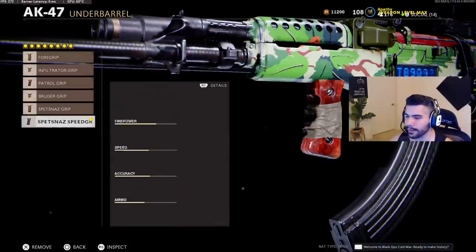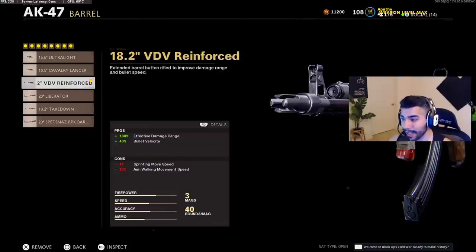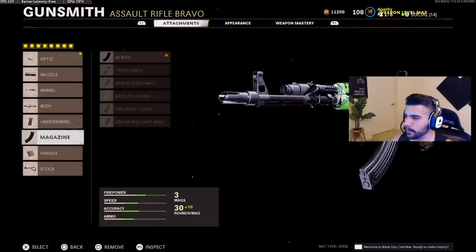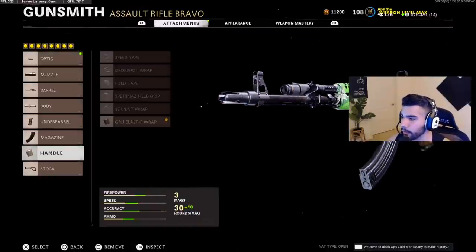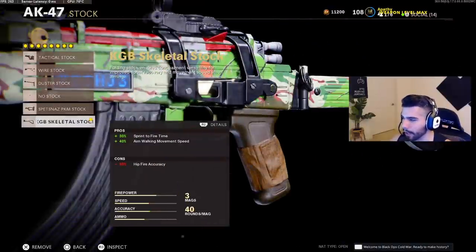For the underbarrel, I've got the basic Steady Aim Laser. For the grip, I'm running the Spetsnaz Speed Grip — the AK-47 is more of a flex and aggressive AR, so you want the extra movement speed. Since the Reinforced barrel gives a negative sprinting movement speed, you don't want to feel like a turtle, so the Speed Grip makes 100% sense. For the magazine, I'm running the basic 40-round mag — that or Taped Mags; I like the extra 10 bullets. For the handle, we're running the Elastic Wrap — one of the best attachments in the game, pretty much mandatory. For the stock, we're running the Skeletal Stock — another amazing attachment in Cold War; definitely make sure you have this one.